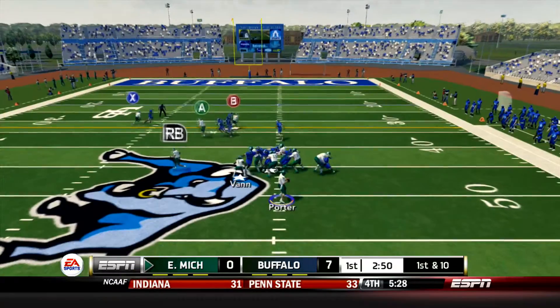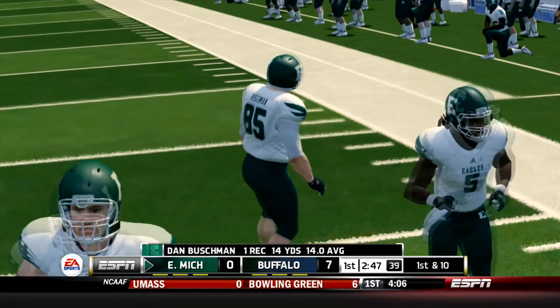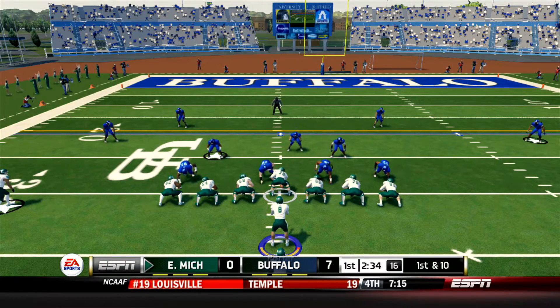Robinson goes in motion to the left. Porter's going to fake the give to Van and now he's going to throw across the field and it's hauled in by Dan Bushman. What a pass by Todd Porter - laid it in very nicely where only Bushman can make the catch. So far so good on this drive for the backup quarterback.